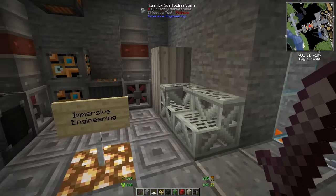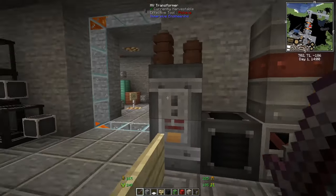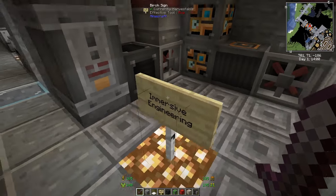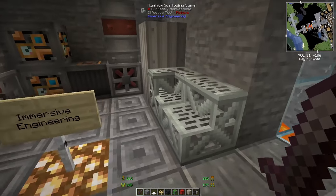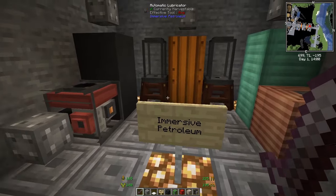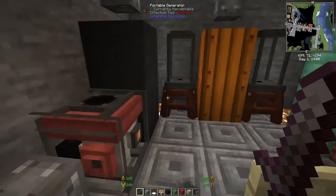Immersive Engineering is a huge mechanical mod. You can generate lots of blocks quickly, it has mechanical components — coils, vents, furnaces — and a lot of power-related items. It takes ages to explore everything in it.